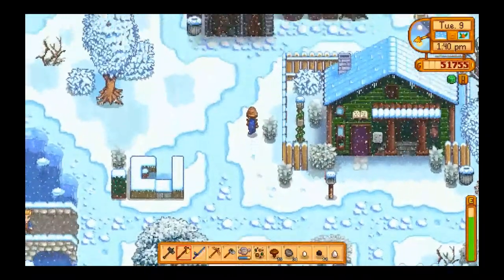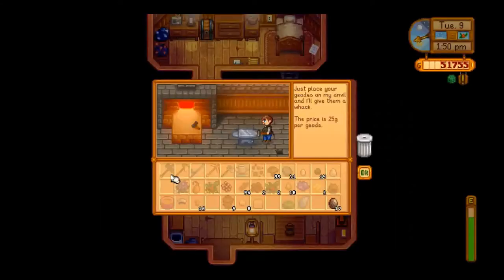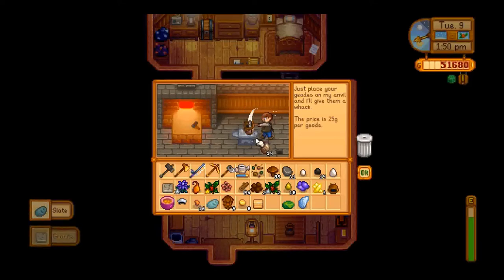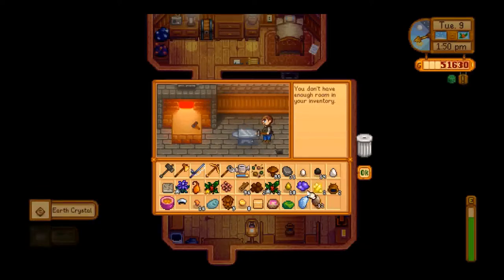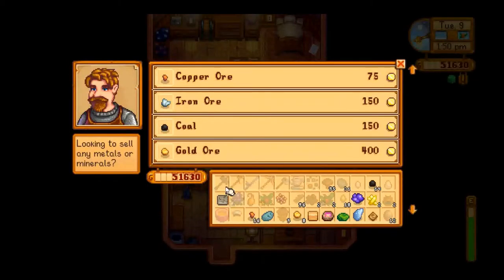Got a few more spaces, so let's go back to Clint and see what we can get. Certainly have quite a few geodes though — I didn't realize I had stockpiled so many of these. More stuff we already got, another dwarf item. Clint, I say I want new stuff please — why do you not listen to me? Okay, let's sell this stuff. Oh, we can donate that one. Sell this, sell that, sell that, that, that, and that.